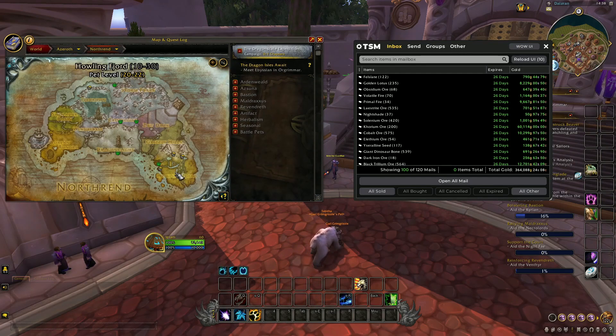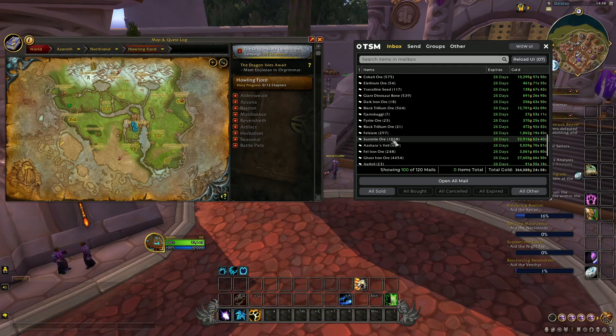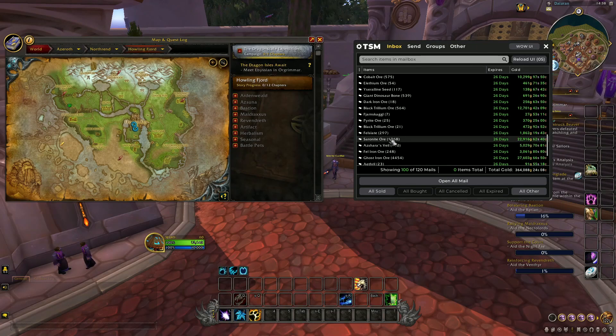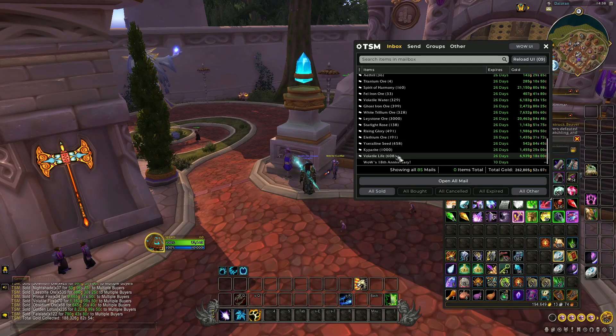We have some cobalt ore, which can be found in Northrend — more specifically in Howling Fjord, where I usually farm it. Again, fly around the edge and just follow my route. Then we have some more saronite ore, ghost iron ore, some lifegiving life which is basically given to you randomly when you're herbing in Cataclysm zones, and some legion ore — basically just fly around and mine everything. Leystone is the most common of the two ores in Legion.